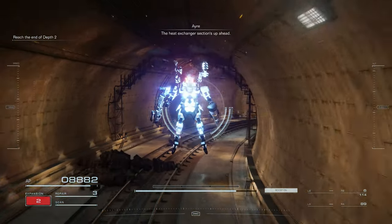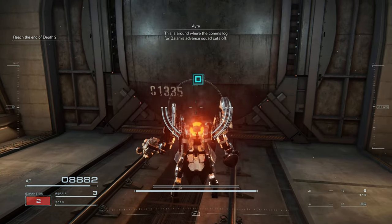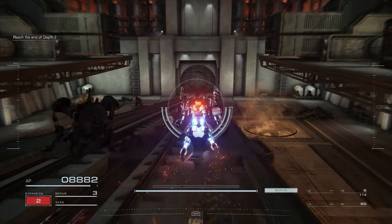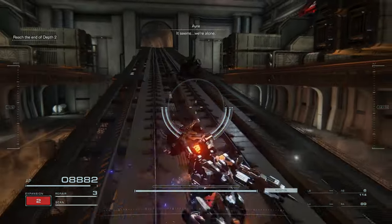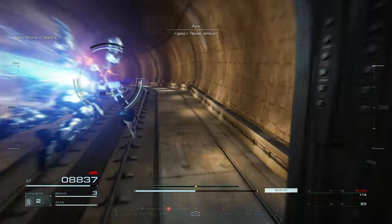The heat exchanger section's up ahead. This is around where the comms lock for Balaam's advance squad cuts off. See if it's more alone. Wraitha — ambush!